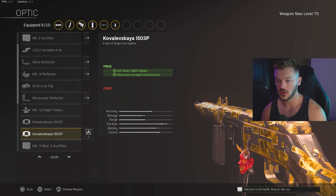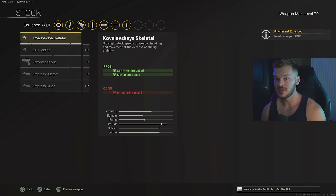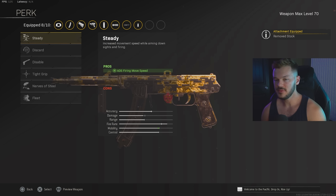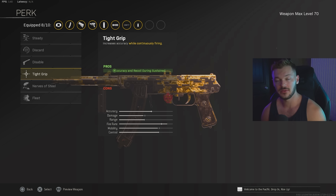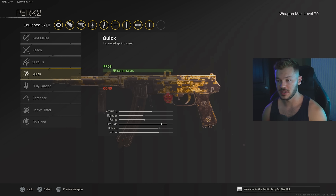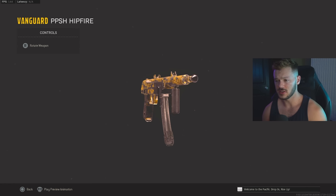In the optics section we're throwing on the Kovalskaya ISO 3P iron sights. You could throw on something like a Slate Reflector, but you get that increased ADS speed and since it's a hipfire build you're not really trying to ADS too much — these are perfectly acceptable. In the stock section we're going with No Stock for hipfire accuracy, movement, and sprint-to-fire speed. Combined with all the other attachments, we're making a really solid hipfire build. In Perk 1 we're going Tight Grip for accuracy and recoil during sustained fire, and in Perk 2 we're going Quick for increased sprint speed.